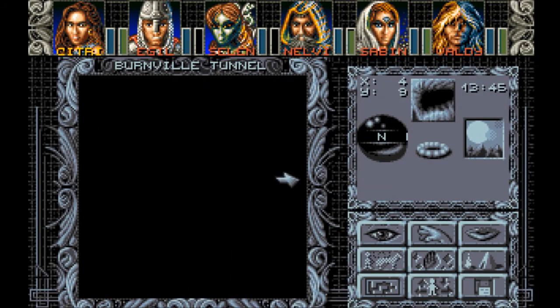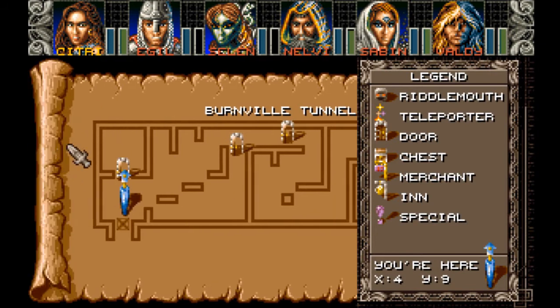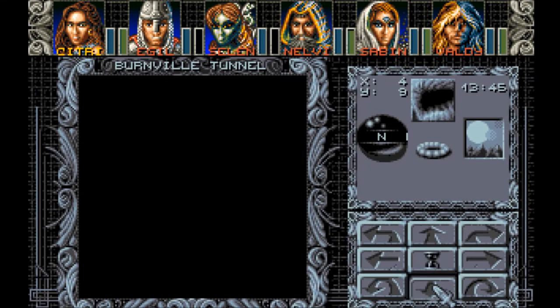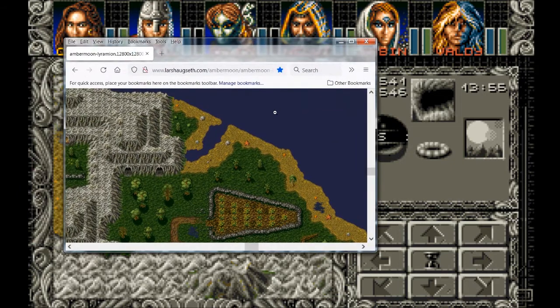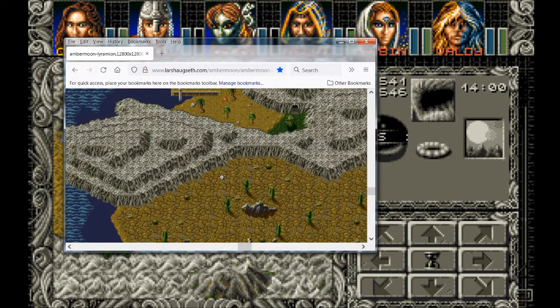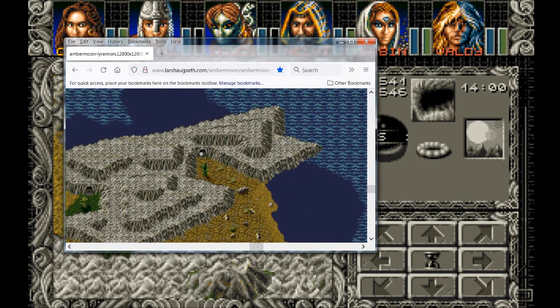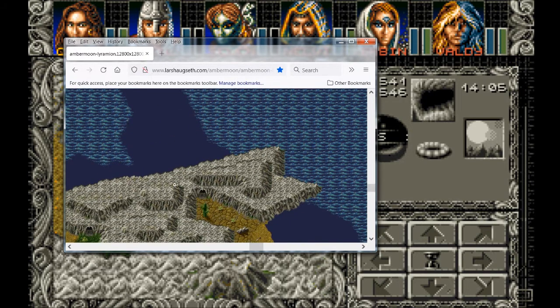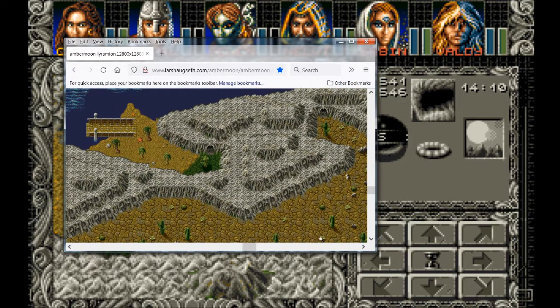Burnville Tunnel. Oh, we've been here. That's the tunnel that leads out and comes back out this way, because you have to take the water on the raft — because you don't have a boat yet — over this way. And then take the tunnel through, because this is locked off by the mountains, you can't pass.